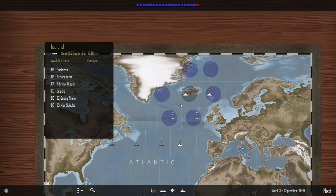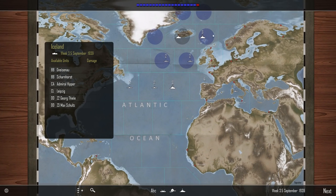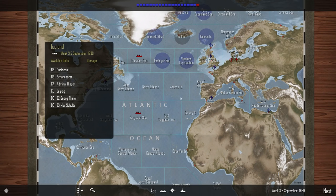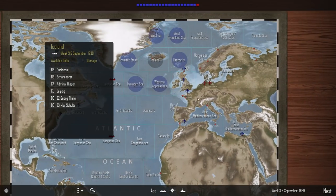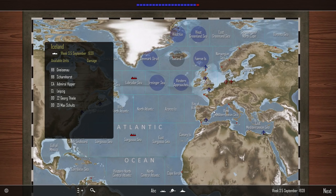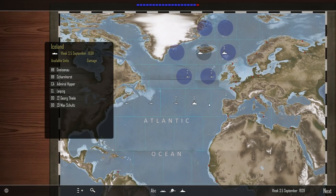We'll keep these guys in Iceland — I think this will just be my permanent Iceland patrol. If they take any damage, they're not so far away from home base. Germany doesn't have any ports anywhere on the map except for her home base, so she can't even use Italy's ports to repair, which is unfortunate.